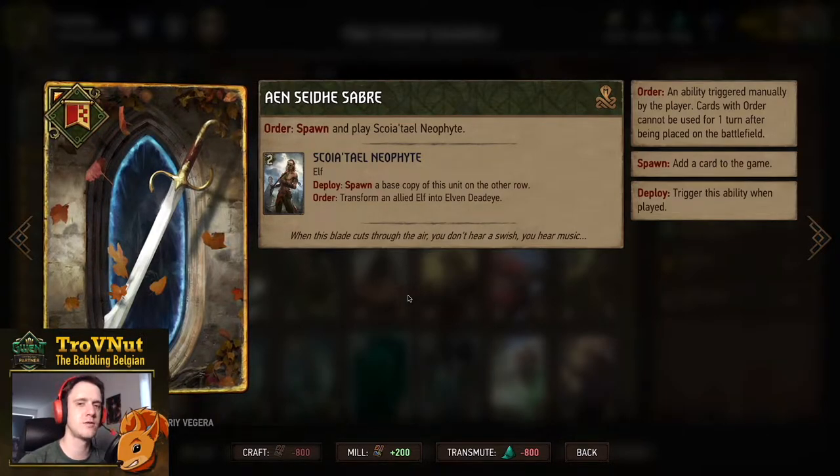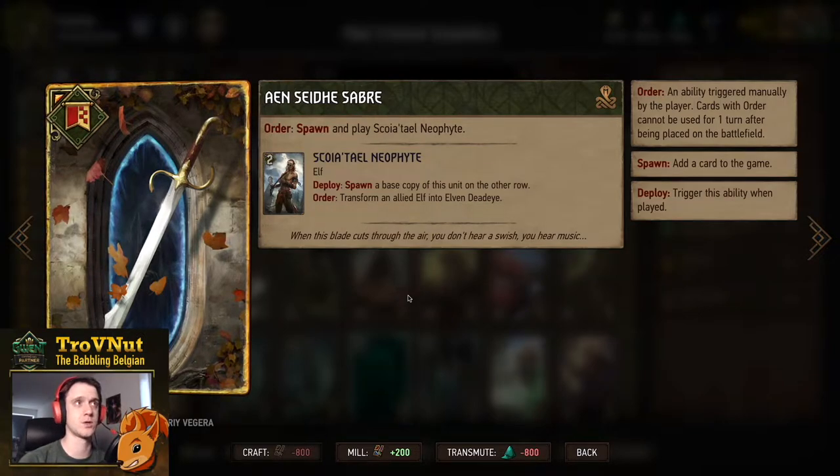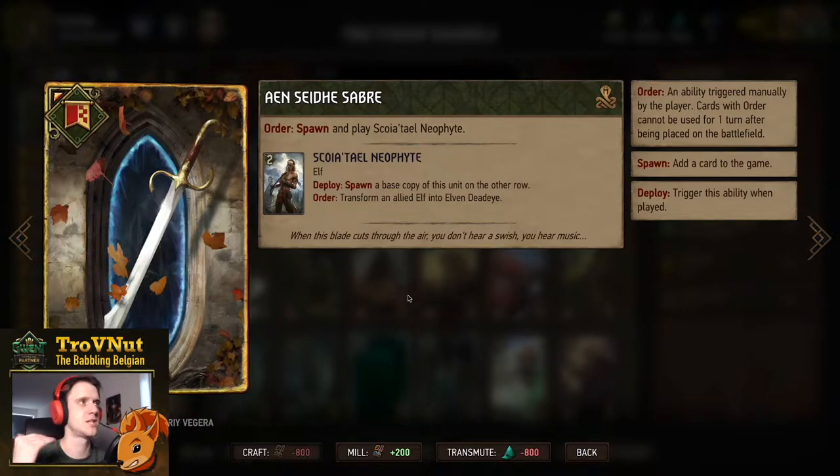Our stratagem is the Enshadowed Saber, letting you play a Squirrel Neophyte — a two-power elf that also spawns a base copy on the other row, so four power between two units at the start. On order you can transform an allied elf into an Elven Deadeye, possibly giving you two more points for both of them. The maximum ceiling is eight points for this card, but usually it's going to be six — and it gives you a few elves to get your swarm going in round one.